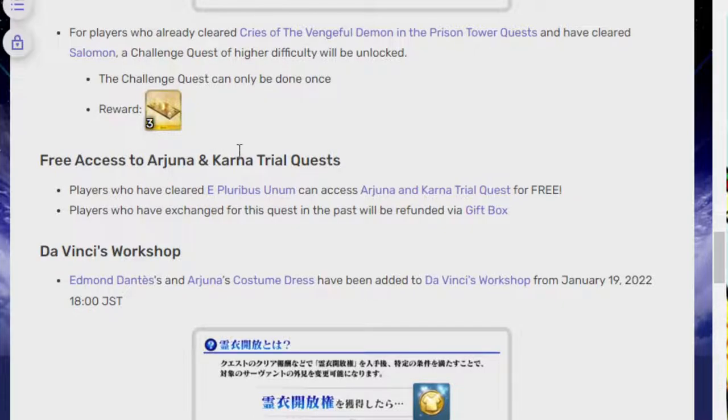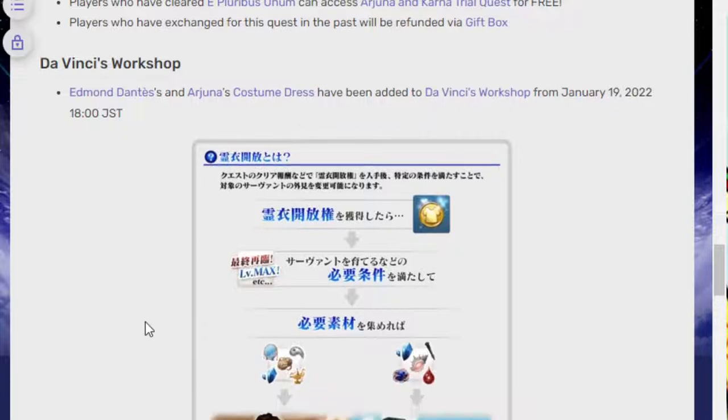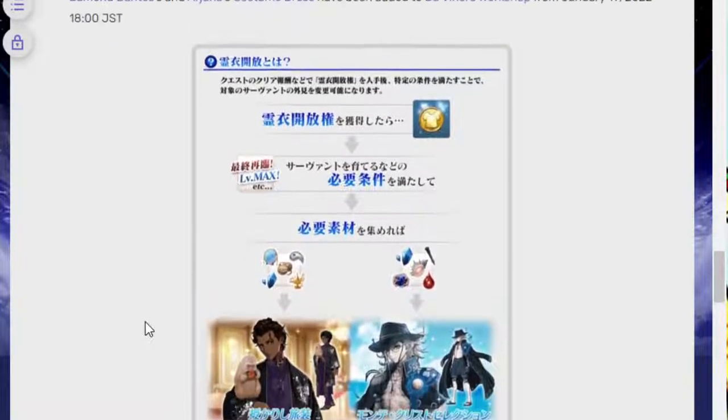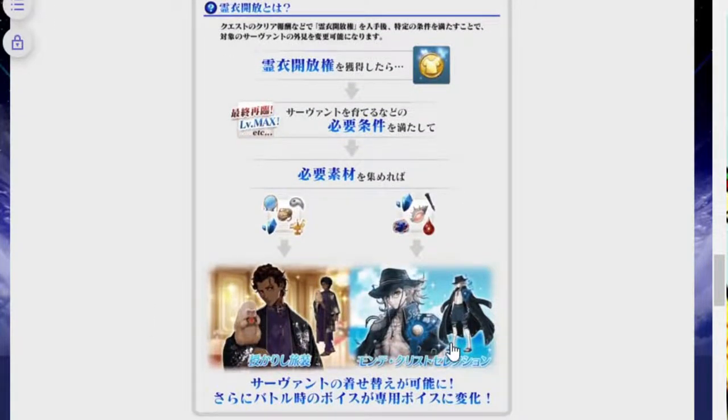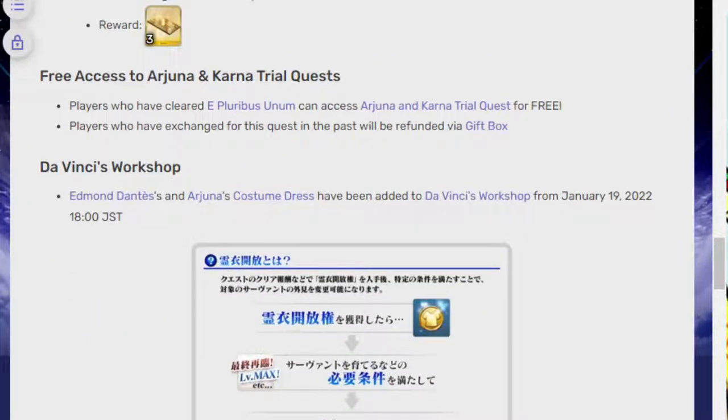There's also a new challenge quest that rewards three tickets, which is nice. Free access to Arjuna and Karna — if you bought or exchanged anything for them, you will be refunded, which is pretty nice. The Da Vinci Workshop added the Dantes and Arjuna costume dress, which is pretty nice. Arjuna has a Monkey styling, Dantes has a Summer Goff styling — very nice.